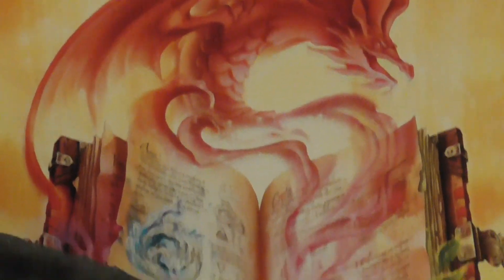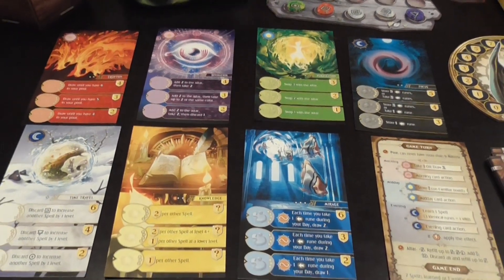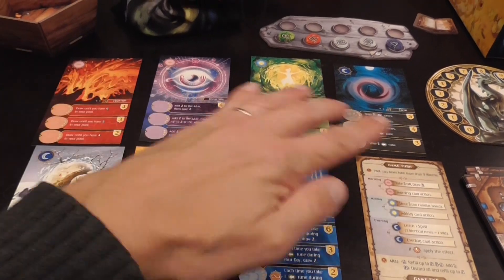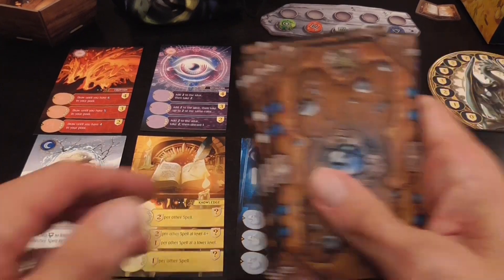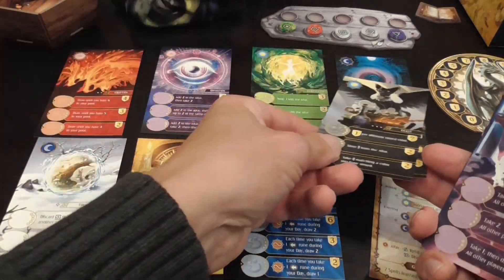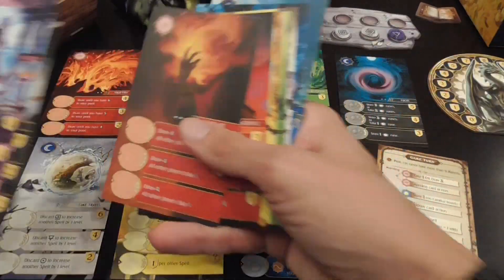In this game we are wizards and we are learning spells — you're still training. Spells are represented by cards and you're going to receive seven of them during setup, one for each kind: red, purple, green, black, white, yellow, and blue, and a player aid. Each player has a deck with three cards per color — three black, three purple, three red, and so on.